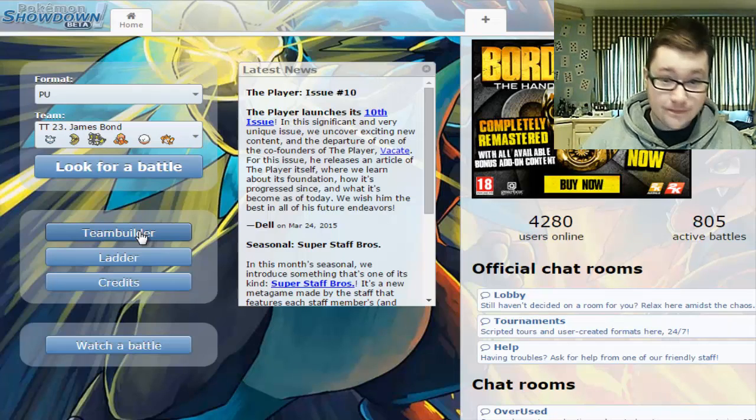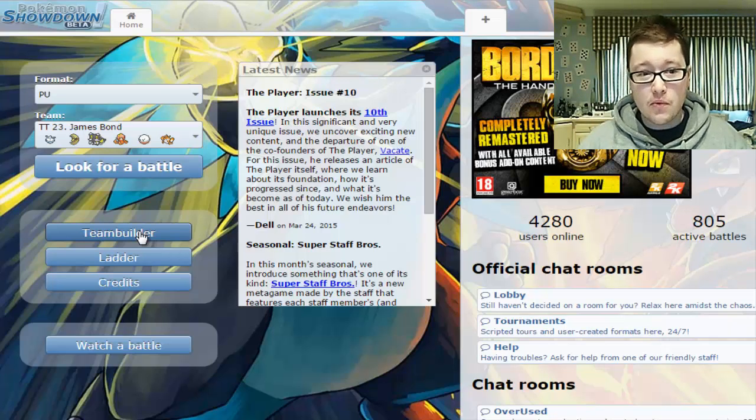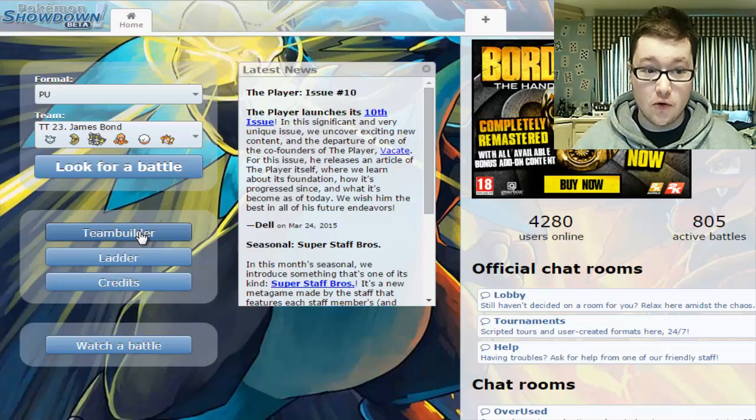Today we are going into PU, one of our favourite tiers, with a team that I actually came up with a long time ago, back towards the beginning of this series. I came up with this team and it wasn't very good, and I changed it up a little bit — actually changed it up shortly before starting this recording, because something just came to mind that I figured I wanted to use.